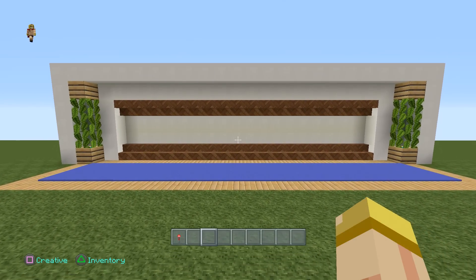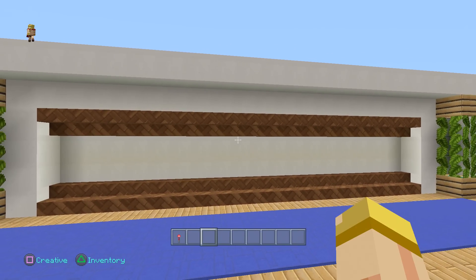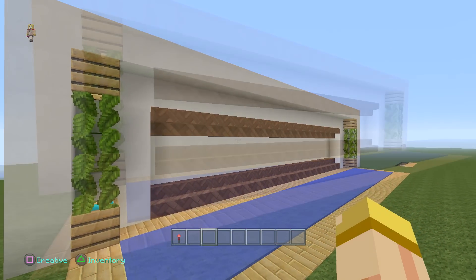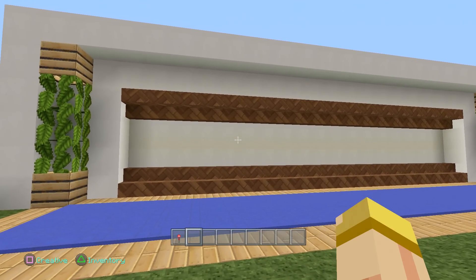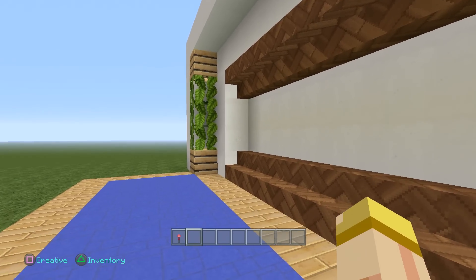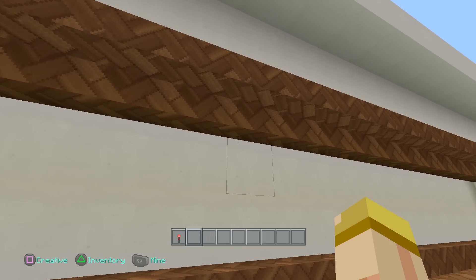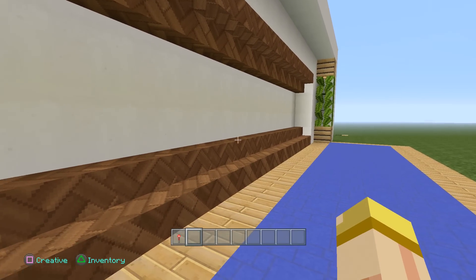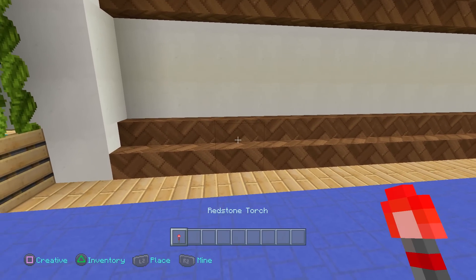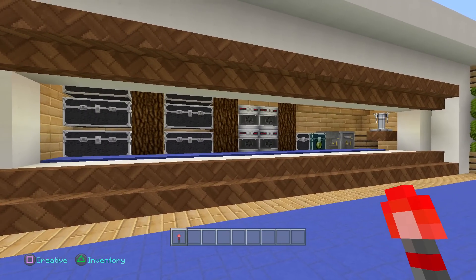Hey everyone, this is Ken and today we're going to be doing a tutorial on a hidden secret room. Now what's great about this is you've actually seen this design before — I've used this for my redstone bunker. The beauty about this is that you can literally put this anywhere, make it any size you want, and there are no buttons or activations right in front of you — nothing to give it away. To open it, all you have to do is place your redstone torch down and the walls will open up.